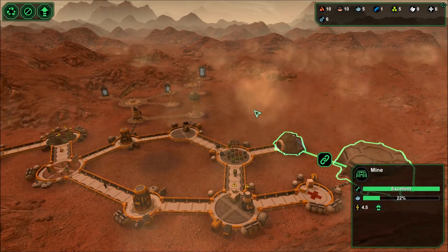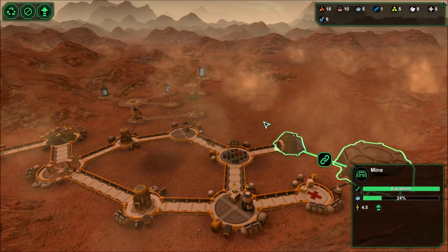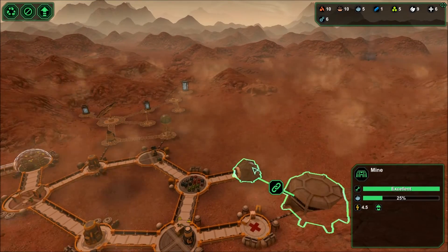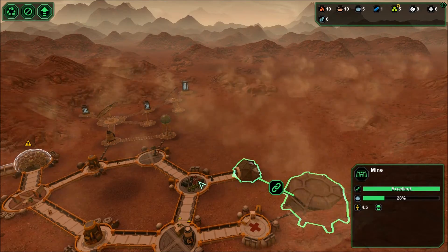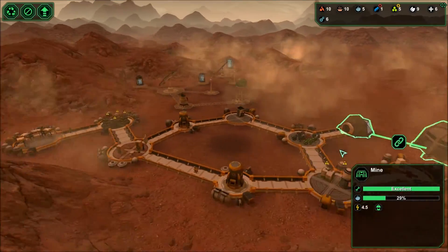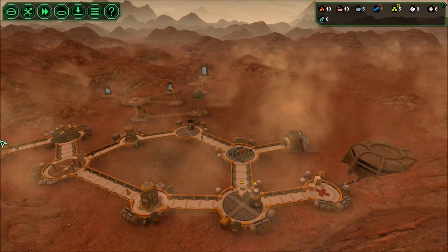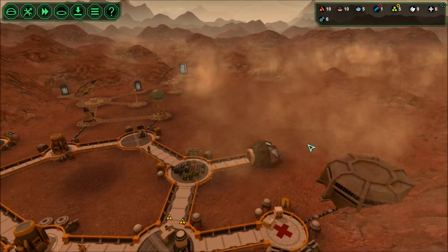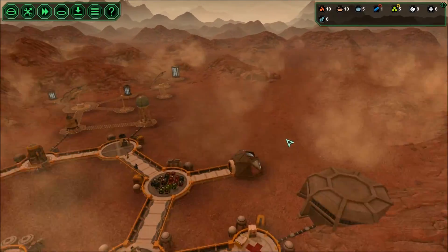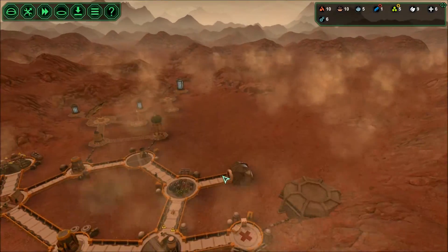Normally if you have the control center you can set it to yellow alert and that will automatically lock the airlock - nobody can get out but people can get in - and it calls everybody back in. So I think that's another thing I've got to do - there's so much stuff I've got to do.